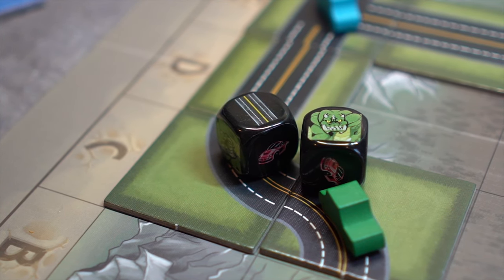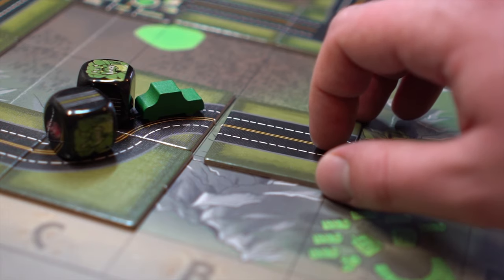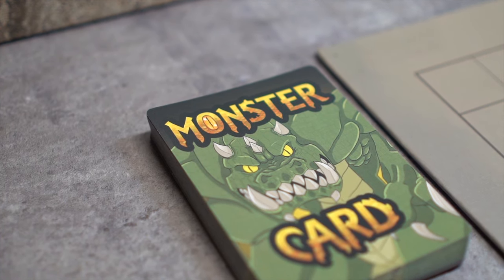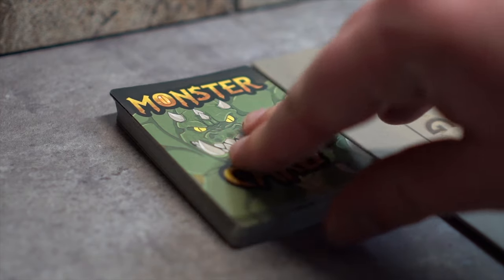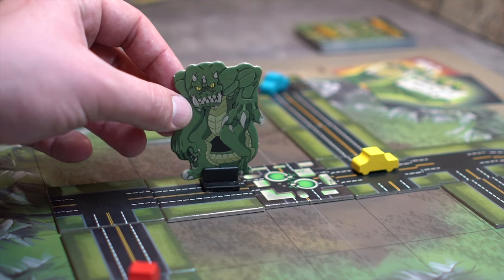In this example, a road and monster combination was rolled. First, a road is placed on any open roadway. Then, a monster card is drawn from the top of the monster deck. These monster cards determine where the monster moves to. After, the card is discarded.